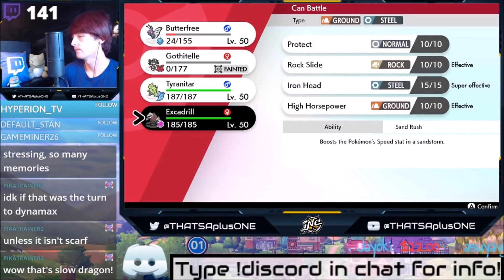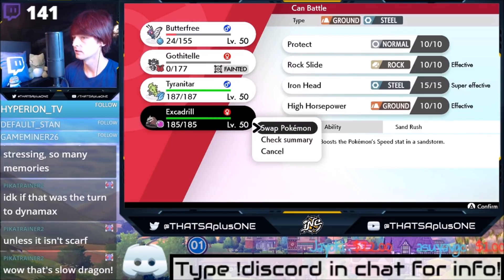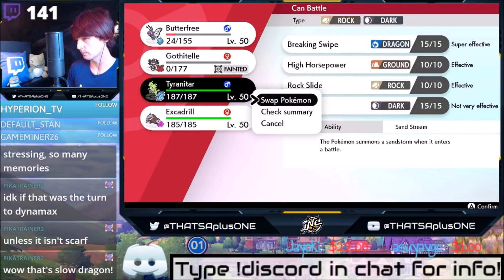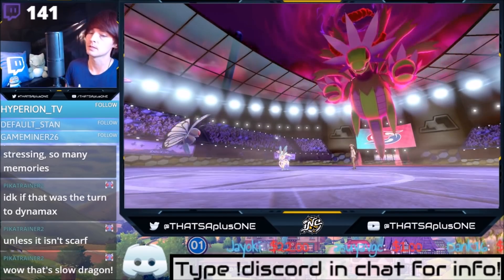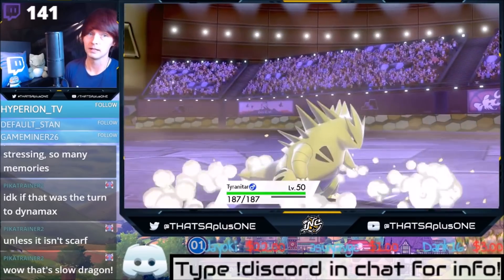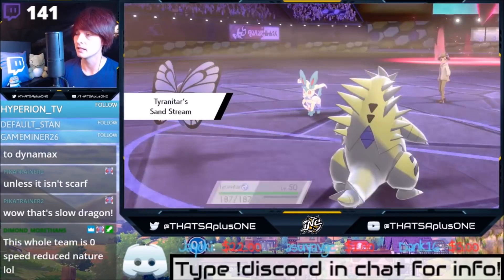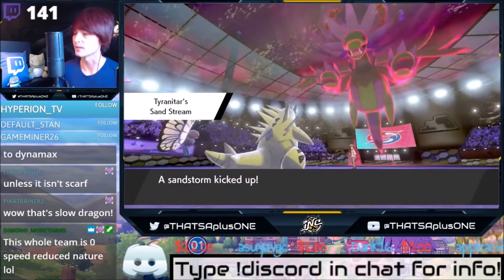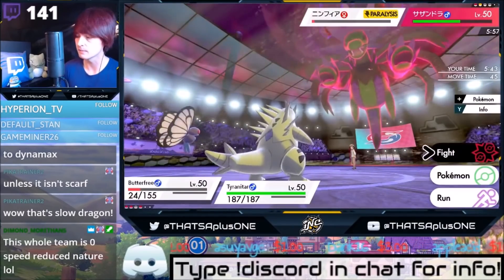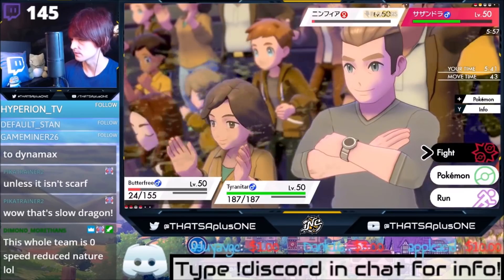I'm going to sleep that one and bring up the Excadrill. Actually, you want to bring T-Tar out first to set the sand up. Speed up the Hydreigon going down — that's slow. My minus speed, zero speed, speed-reduced nature Gothitelle has a plus one speed and outsped his Hydreigon. This whole team is zero speed.